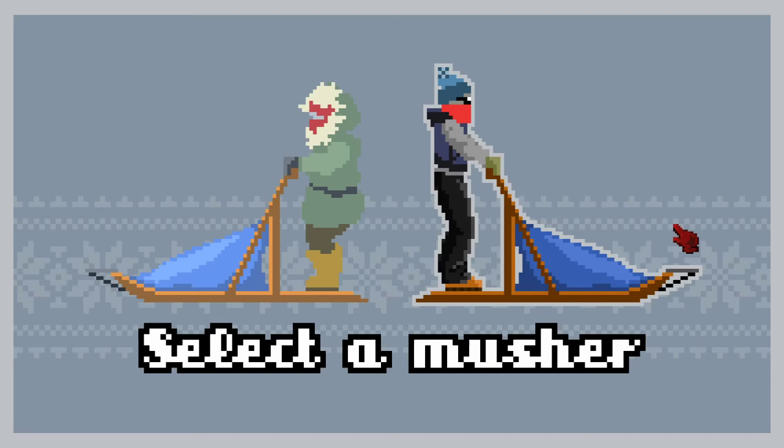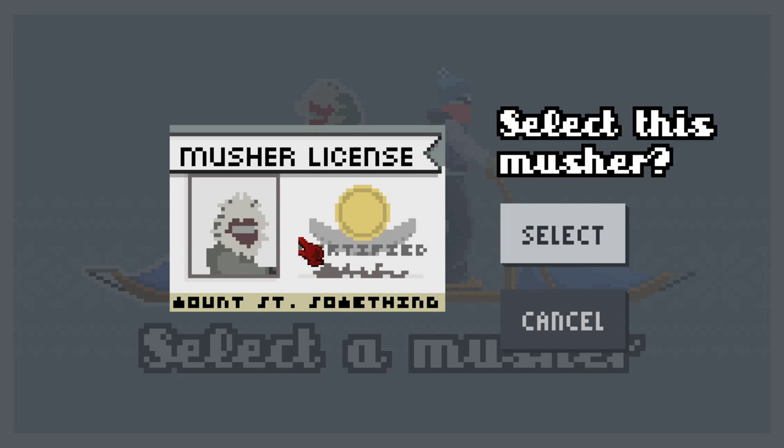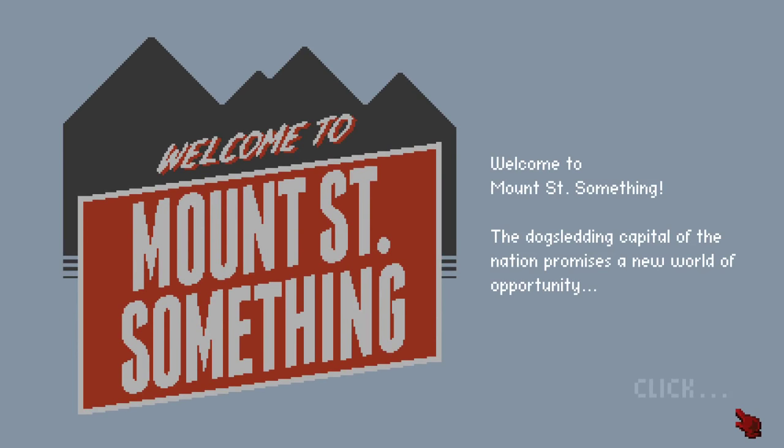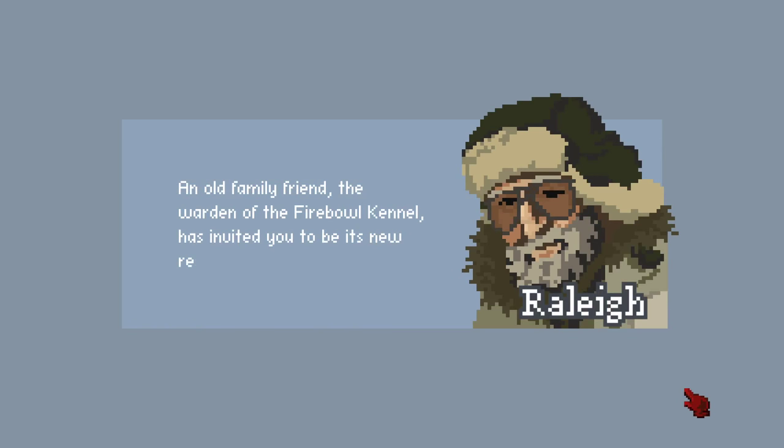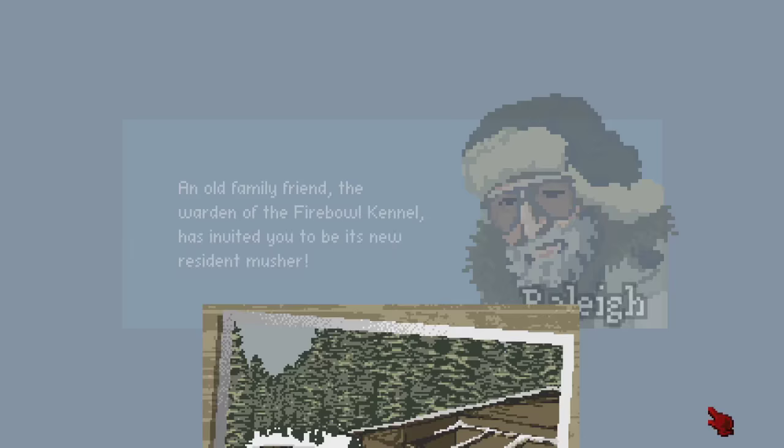So that's what you call it - a musher! I'm gonna take the green musher because I like all the green colors. We're gonna use our musher's license and grab our certificate. Welcome to Mount Saint Something, the dog sledding capital of the nation - promises a new world of opportunity. An old family friend, the warden of Firebowl Kennel, has invited you to be its new resident musher!